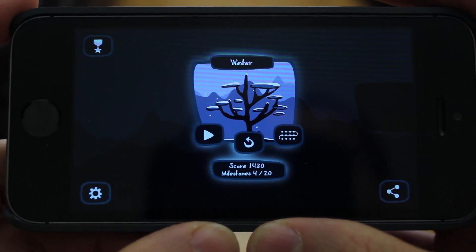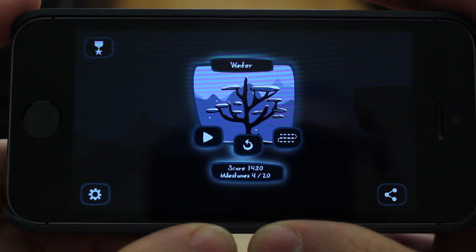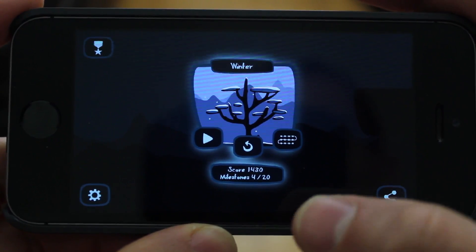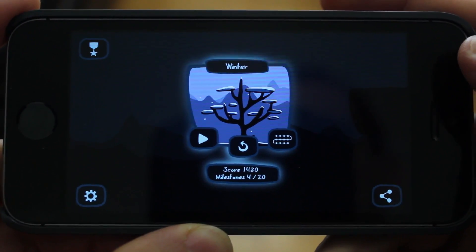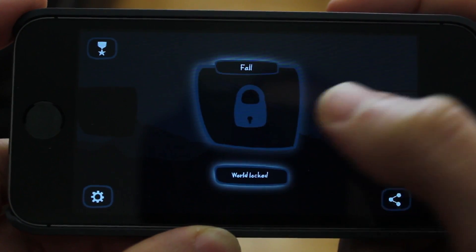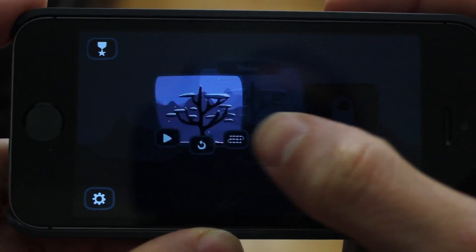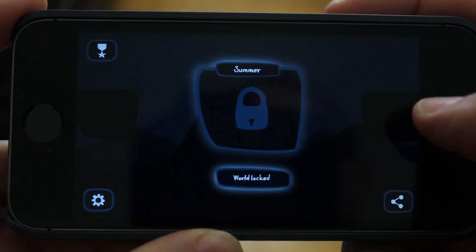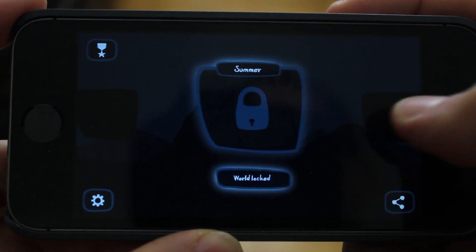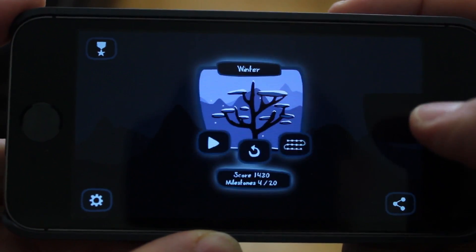AppShank.com here. Today we're taking a look at Bronco Blue for iPhone. Bronco Blue is a great little story about a cat that is looking for some wool. This is essentially the selector for the various worlds you could choose from. Right now we're having a look at Winter, simply because Spring, Summer, and Fall are locked, and of course there are more levels coming soon.